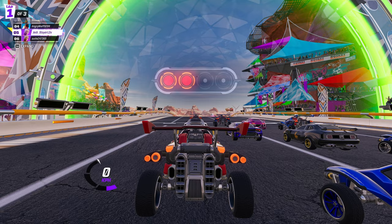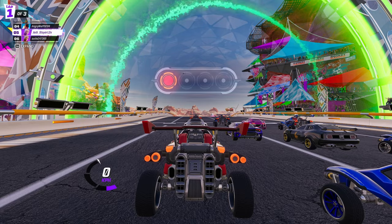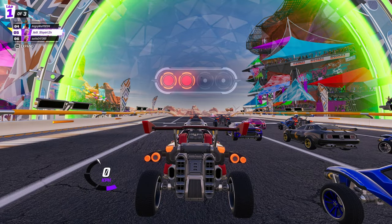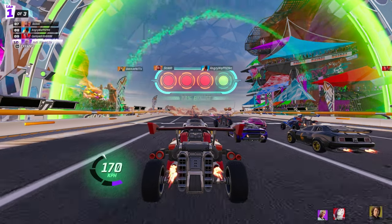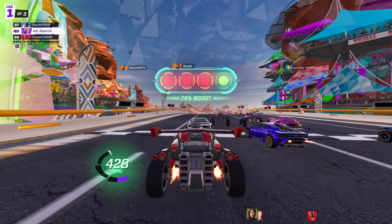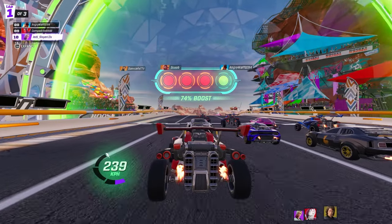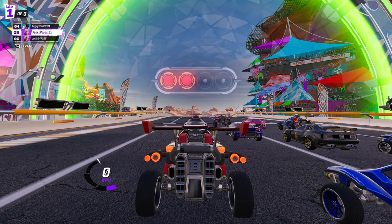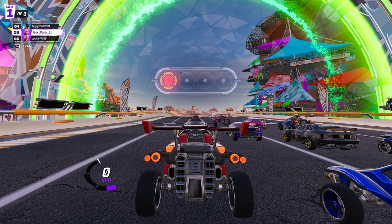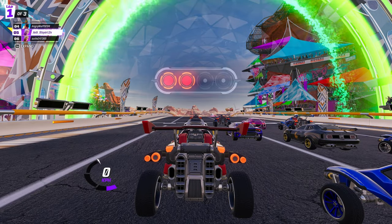One last thing about movement: there are four dots right before the race starts. It will go red, red, red, then green on that fourth one. If you hit your throttle button at the right time, you will get a percent of boost ranging from zero to one hundred — one hundred being the best. Getting zero basically means you didn't move at all until the timer went off.